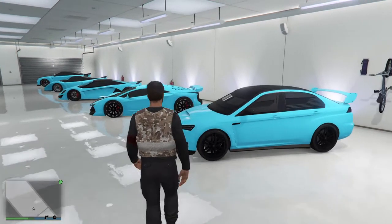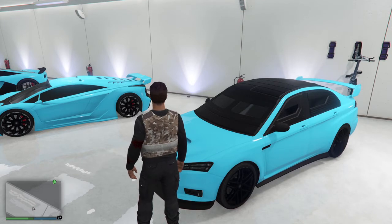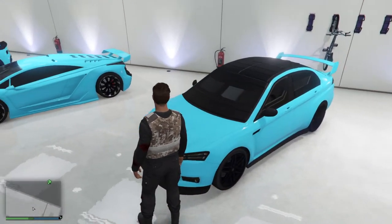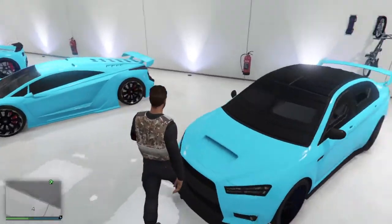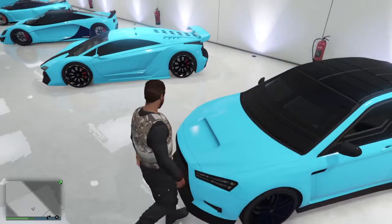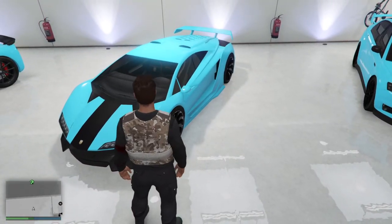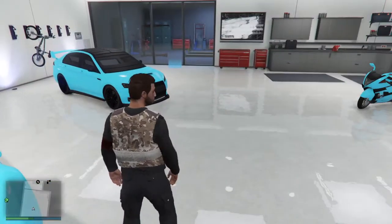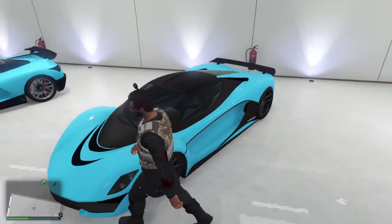So I got the Karuma — Armored Karuma. I bought it armored. It's primary color is blue and secondary color is matte black. I'm going to keep all my cars this color. The second car is my Zentorno — same color, blue with matte black. Primary blue, matte black secondary.